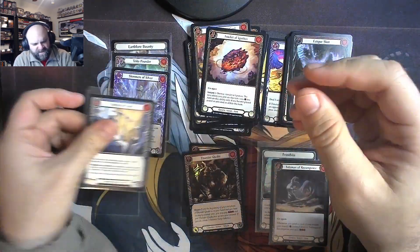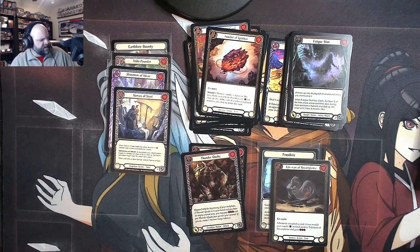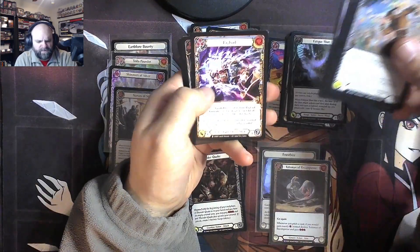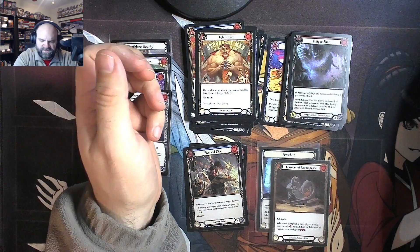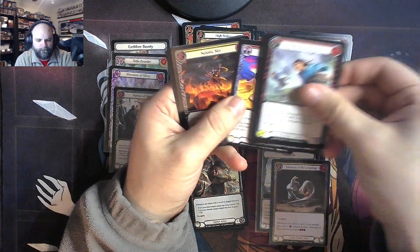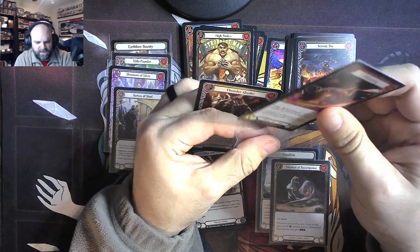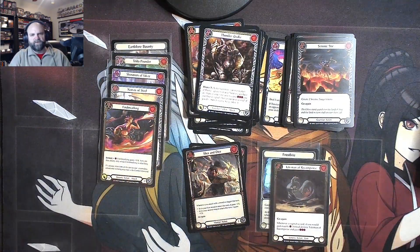I don't remember exactly what the Majestic hit rate in this set was. Dynasty seems heavier than I remember this being, but I'm not positive on that. There's a Rare Foil Slice and Dice, a Red Emeritus Scalding. There's a Seismic Stir Fire Breathing for another Majestic, and Thunderquake. Yeah, I guess we're at about the right spot — this is closer to what I feel like I remembered now.